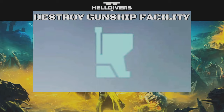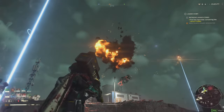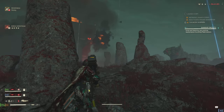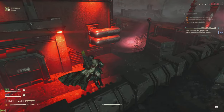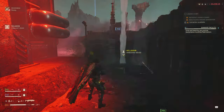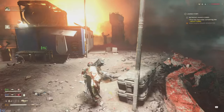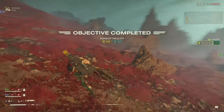Destroy the Gunship Facility — during Automaton missions you'll see gunships flying around, which means there's a gunship facility nearby. You can identify it by tower-like structures in the distance, but they are quite tough — able to take multiple shots from a walking barrage and still stand. Your main option is to get in close; once you are, you'll be given a stratagem to call in a hell bomb. Run away once it's activated. There can be multiple towers, so if the placement isn't right you may need to call in multiple hell bombs to finish the job.